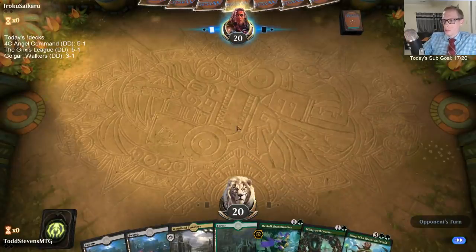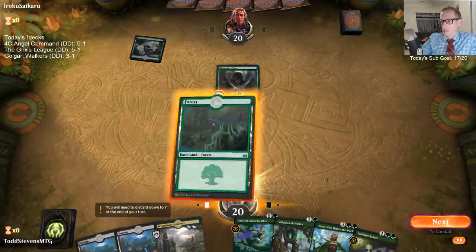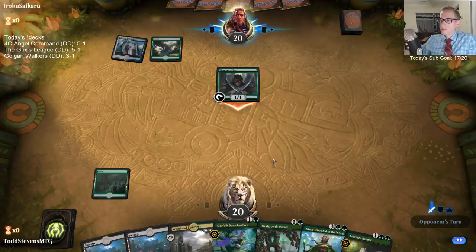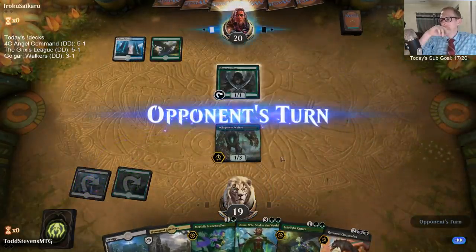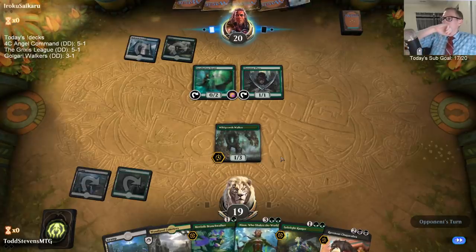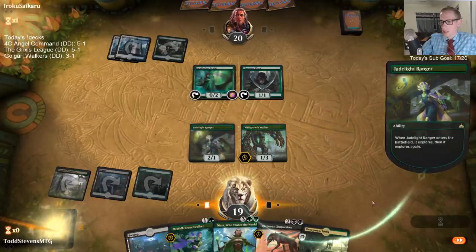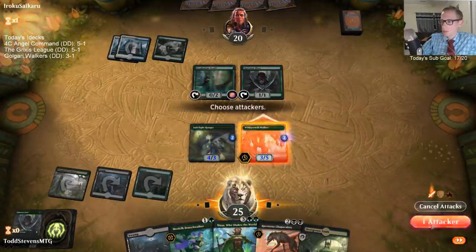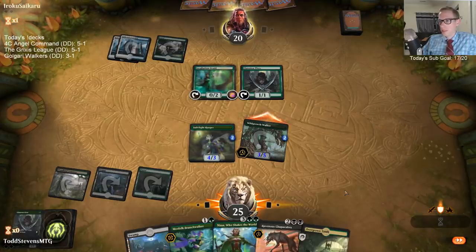Our hand was going to be doing great if we just got to play Nissa on turn 3, but that was the Thought Erasure. Did they have Thought Erasure or Dovin's Veto that game? And they did. Alright. Good old Wild Growth Walker, Jadelight Ranger — good job Jadelight being a 4/3 and getting rid of two Llanowar Elves. It's really strong. Just don't have to worry about drawing those Llanowar Elves now.